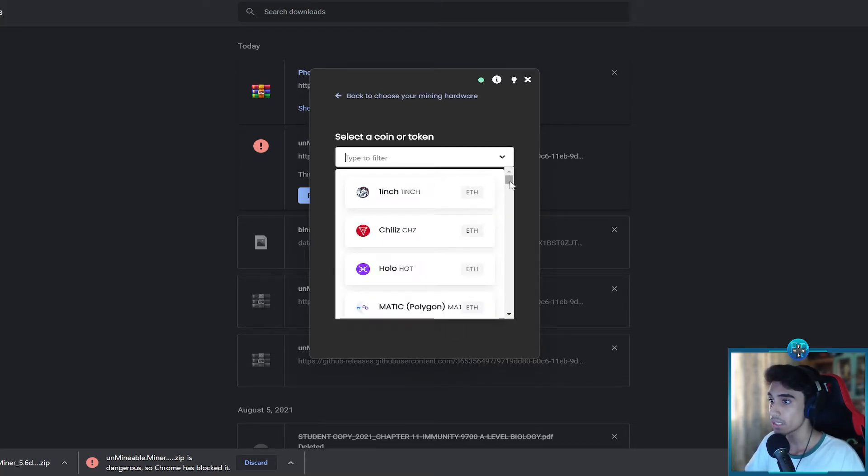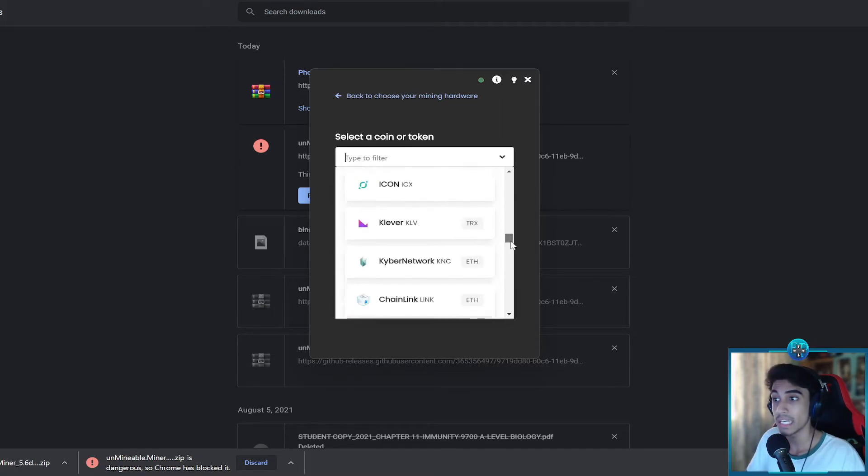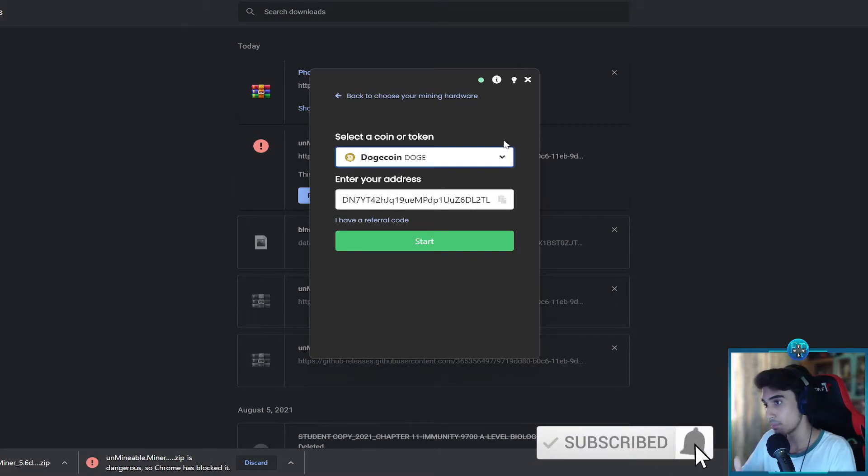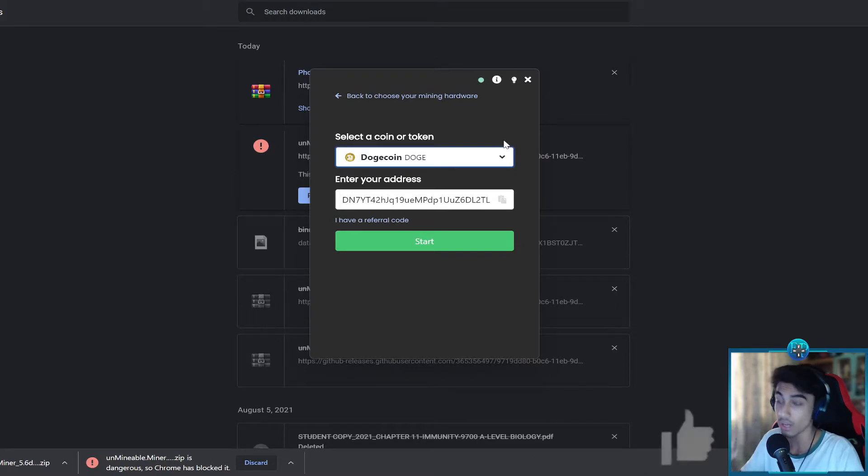Once you've done that, click Next and here you can choose which coin you want to mine — they have a wide selection. Different coins have different minimum thresholds before you can cash out. For example, Ethereum requires at least 0.01 ETH before you can withdraw, whereas Dogecoin only requires 30 DOGE, which is much faster to reach.